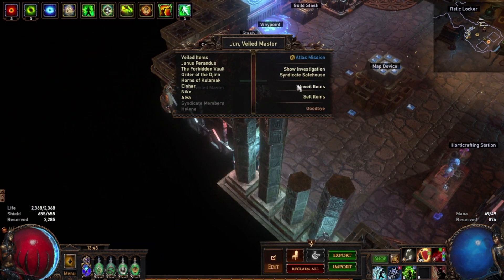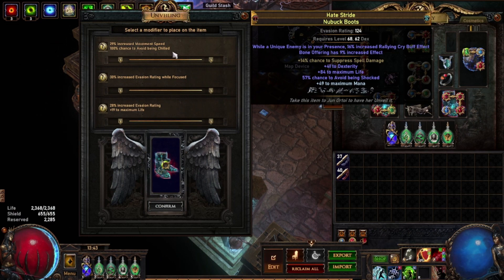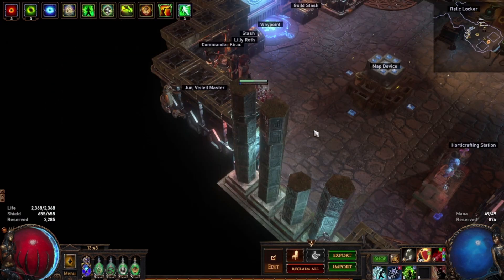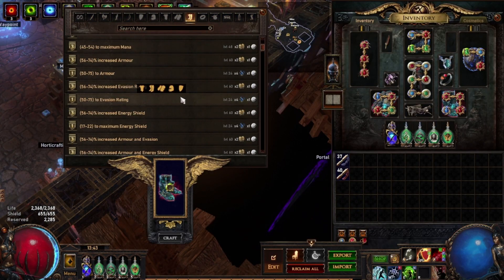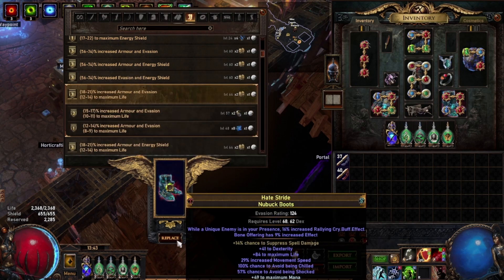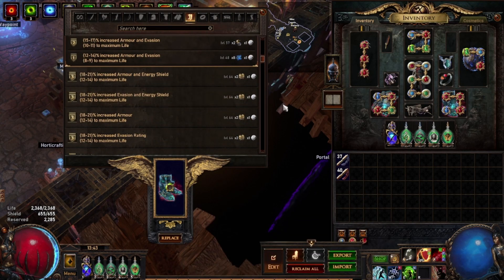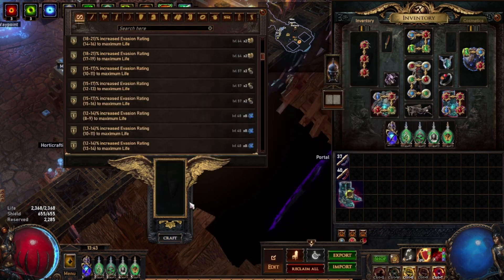You go to Dune and unveil the item. As you can see, you will always get a guaranteed movement speed roll. We've got a pair of boots with two decent suffixes and an open prefix, so I can craft anything onto these. Because it's an evasion base I'll craft hybrid armour and evasion.